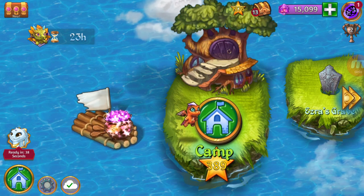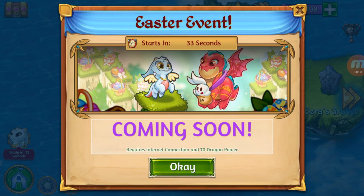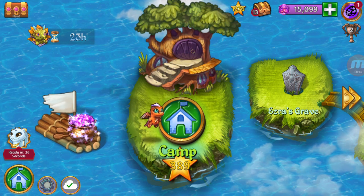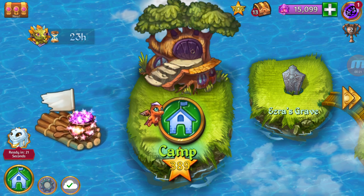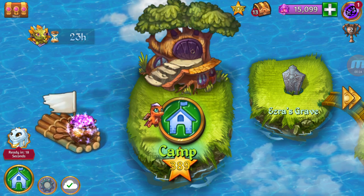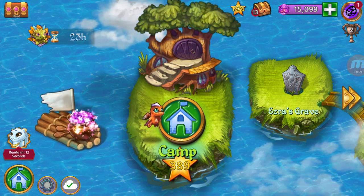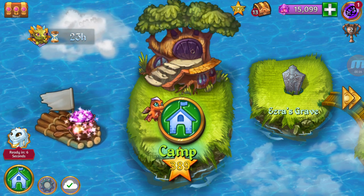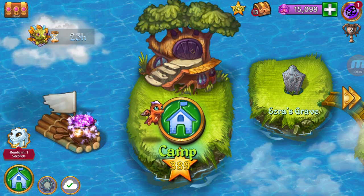Hi everyone and welcome back to my channel! In today's video we are going to see the Easter event — it's going to start in 30 seconds. There is a new trick, an exploit that you can use in this event. I will be playing the same way at first, and when I reach the point where I can get the exploit, I will teach you guys how to do it. It's going to be unlimited rewards.